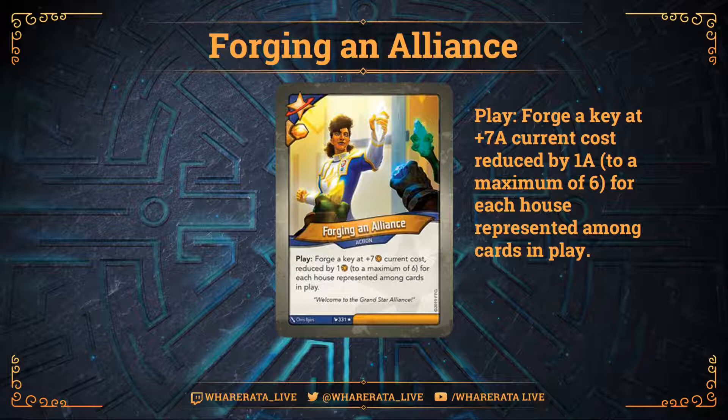It's not limited to creatures like some of the Key Cheat cards are. So you're looking for any card in play, including artifacts and upgrades that might be hidden on other creatures. So certainly some room for manoeuvre there, but it comes at quite a high cost. So 6 if you're at normal Key cost, plus 7 is 13. So you really need those reductions.